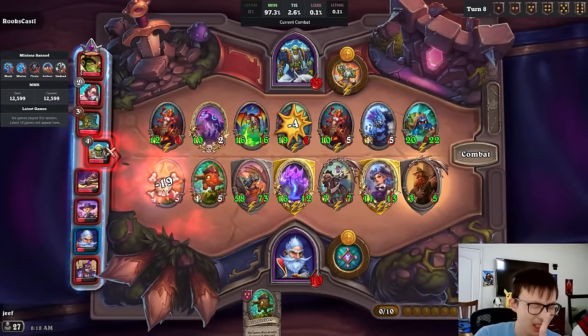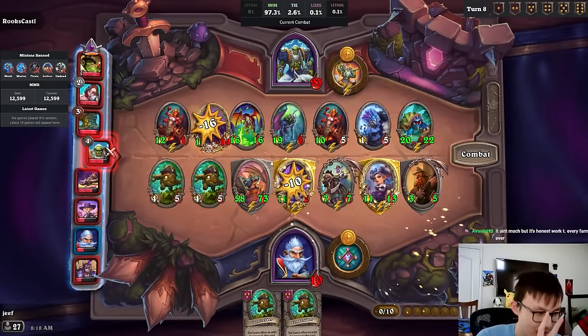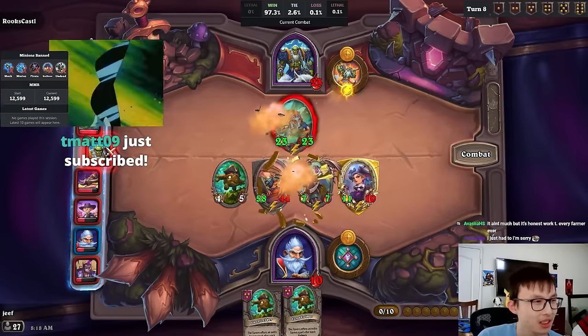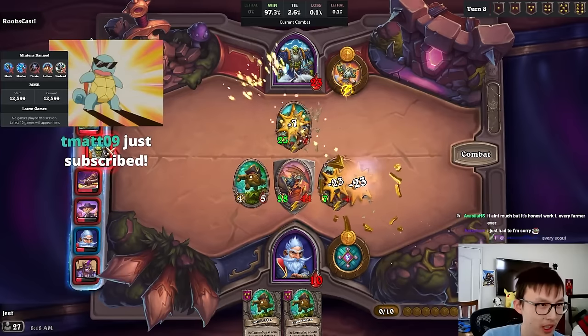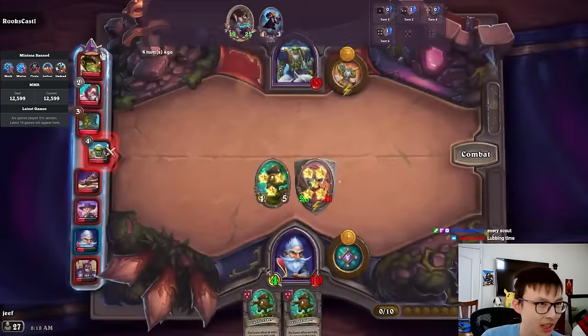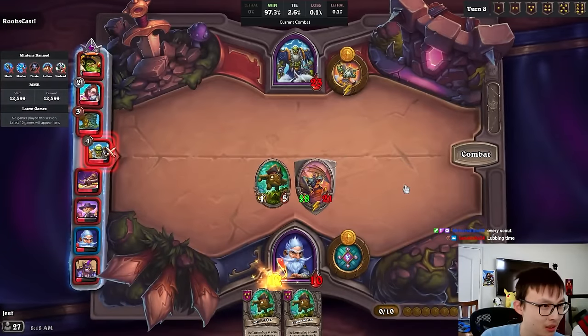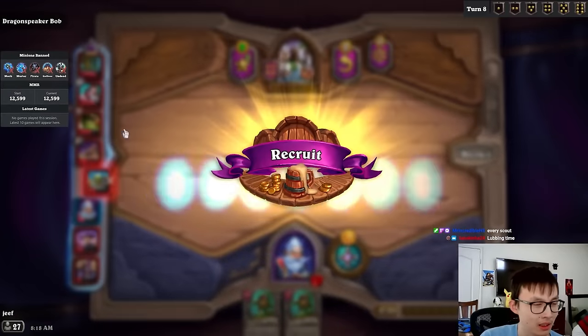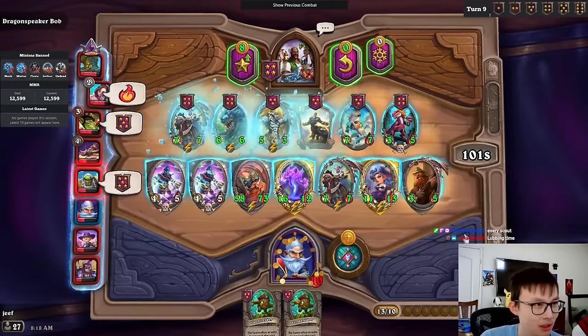I'm buying every Ellie. I'm buying every battlecry — or at least every relevant battlecry. I'm buying every monkey. It's just an easy win if I'm above cap. Without being above cap, I could just die to Gallywix when I face him. But honestly, I could also beat Gallywix because my setup is also extremely good.